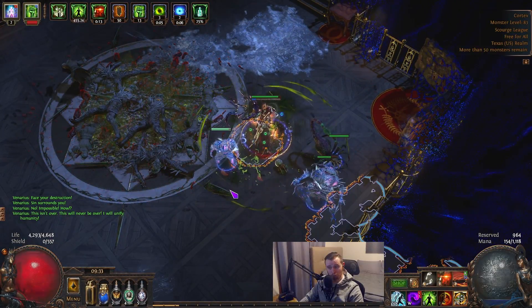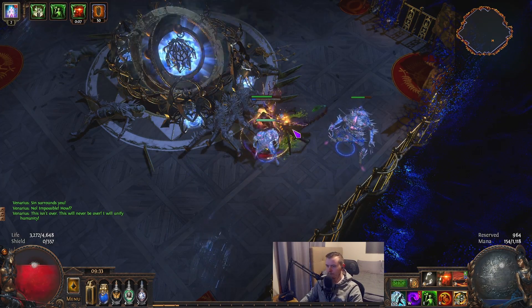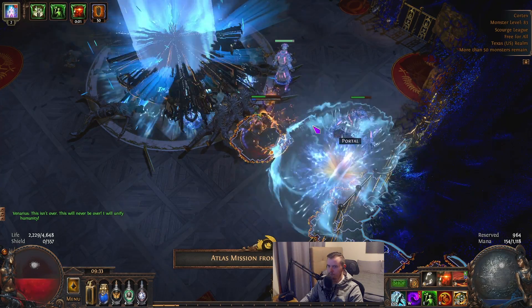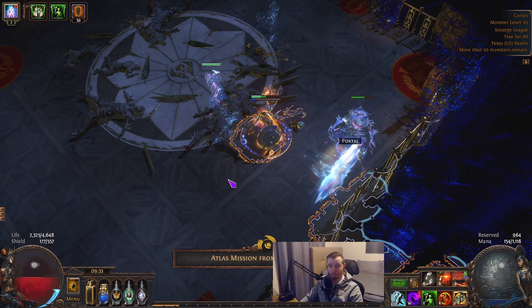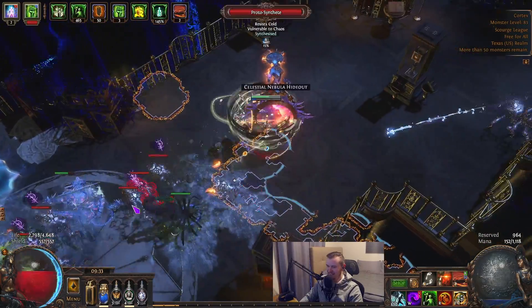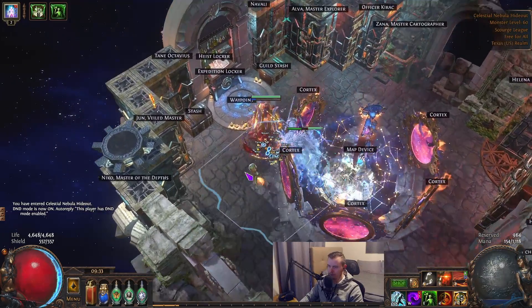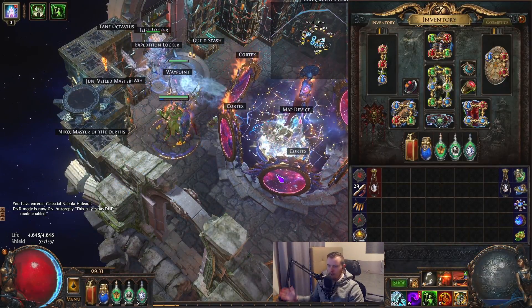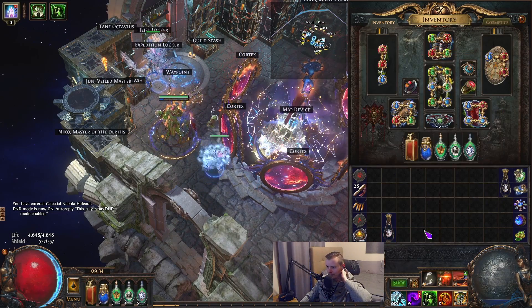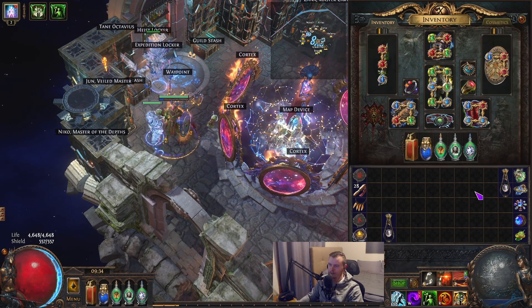Bottle of Faith - maybe? I'm going to say yes. There you go - Bottle of Faith. So now let's go over the gear. I didn't really want to min-max this character as much as possible. I obviously don't know what's going to happen with DD next league. Yeah, pretty bad drops. I did want to use Bottle of Faith just to show it's definitely not needed - pretty much everything in this build is overkill. The gear is pretty bad for what we have, and our damage is insane.